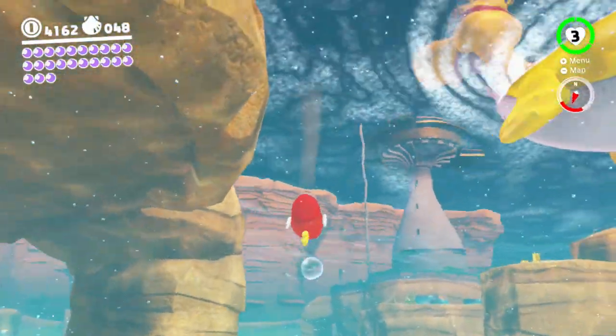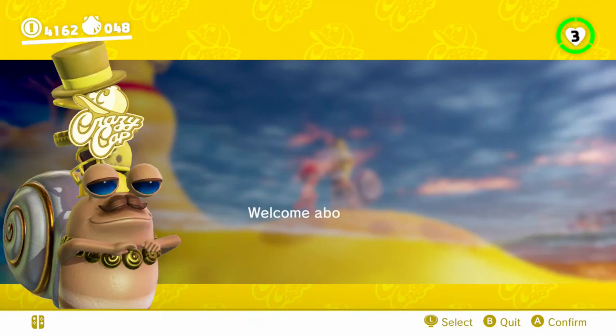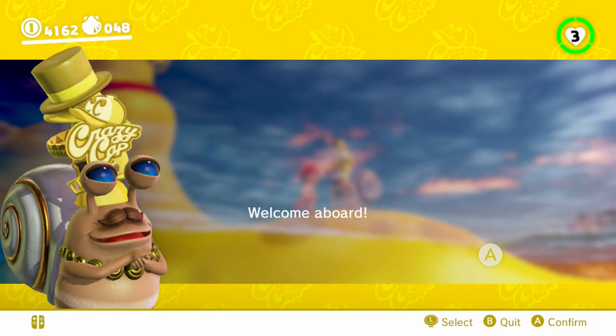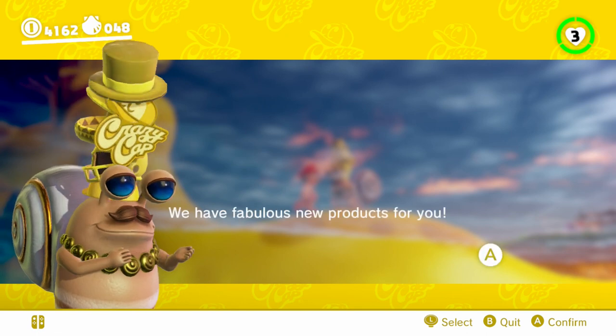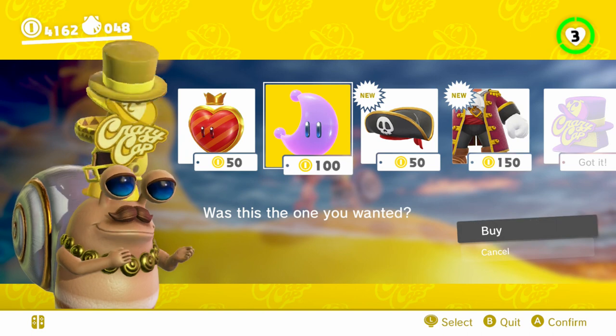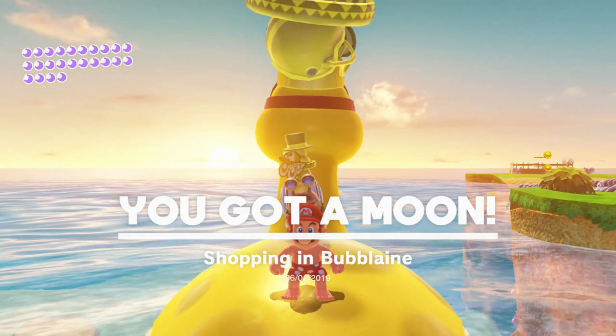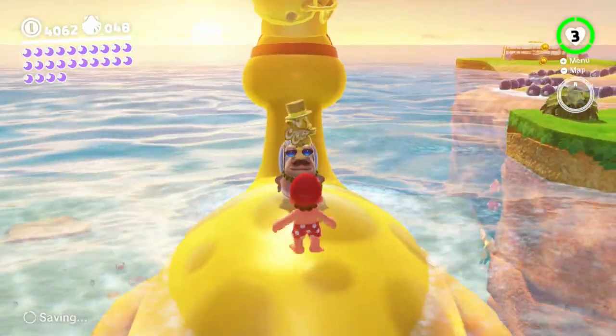Wait, actually, I could go and — out of the way please — I want to go shop here. Yeah, the shops are on the back of the dories. I will buy that power moon just as long as I'm here — sure, why not? And pose. Shopping in bubble lane, and I'll buy the outfit as well.